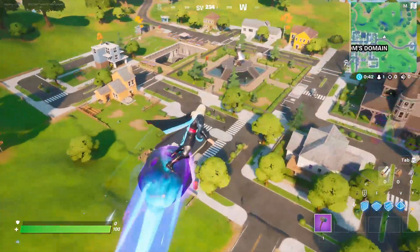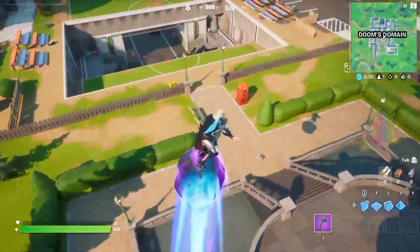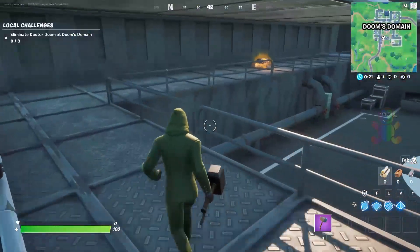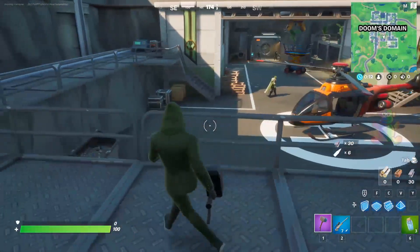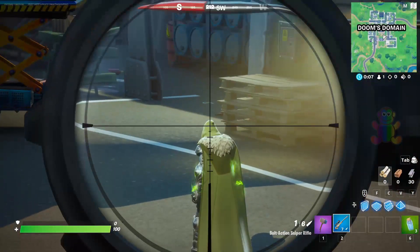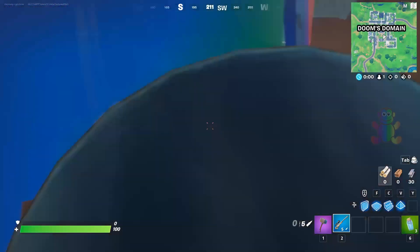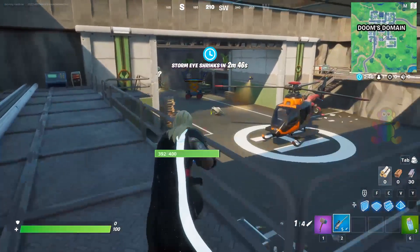We are going to be getting Dr. Doom's weapon, which is located at Doom's Domain. I highly advise using the phone vote when you are trying to face Dr. Doom. There are a lot of players coming to this location as well, so we might have to really get ready because he is not easy to kill. That's Dr. Doom behind the helicopter.